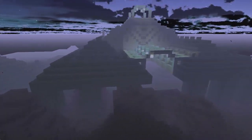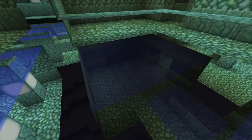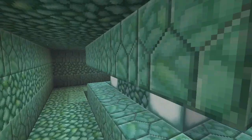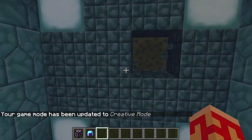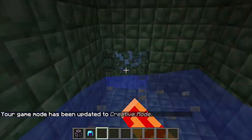All right guys, I found another one here. If we just take a look inside — by the way, this only works on newly generated ocean monuments. After it's generated once, it will no longer work. So if we take a look here, let's see if it worked on this one. It did. We got one, two, three, four, five, six, seven, eight sponge. And I think that is fantastic.